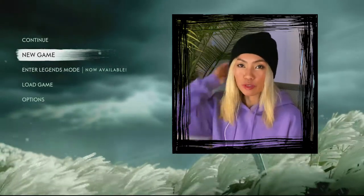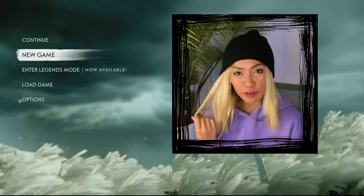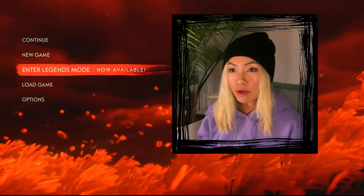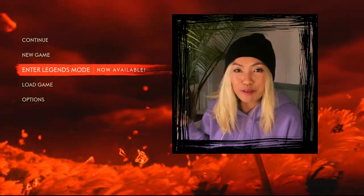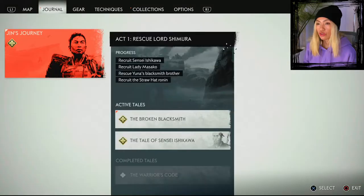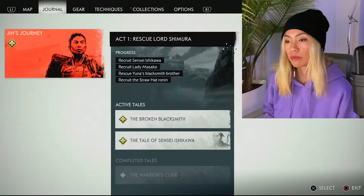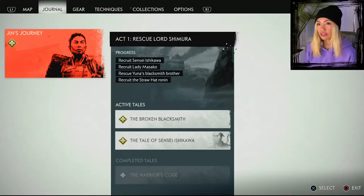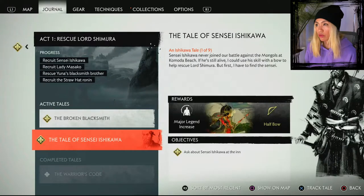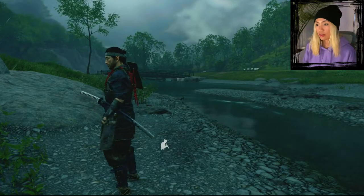Hey guys, welcome back to Ghost of Tsushima — it's been a while, sorry for the wait. We just completed The Last of Us, so let's go! The free multiplayer mode is out, though so far I had no one to play with. We're still in Act One: rescue Lord Shimura. We have two active tales — one is to rescue Yuna's brother the blacksmith, Taka, and another is the tale of Sensei Ishikawa.